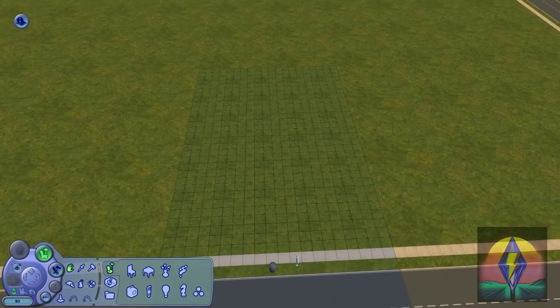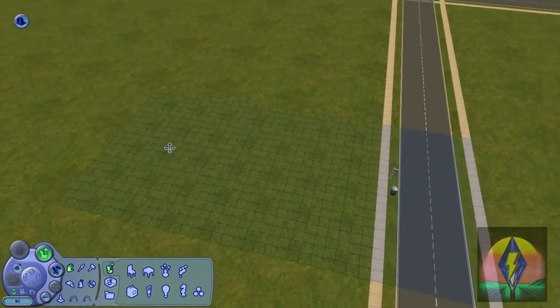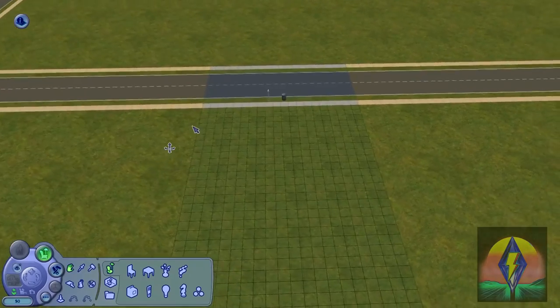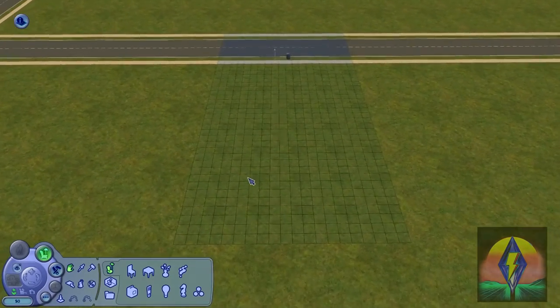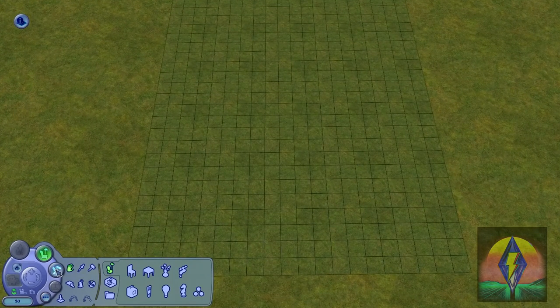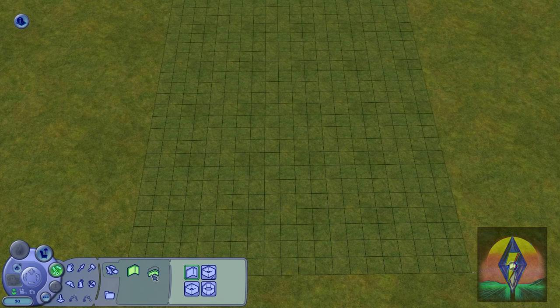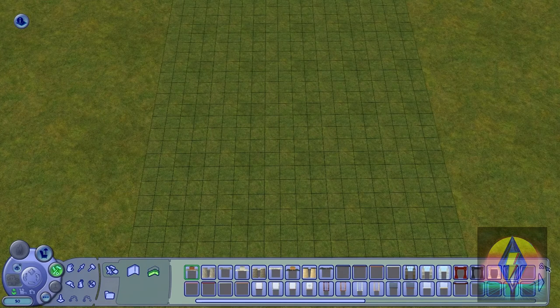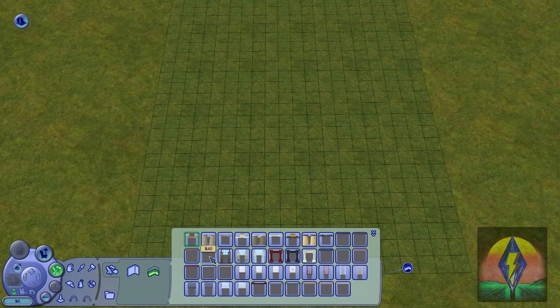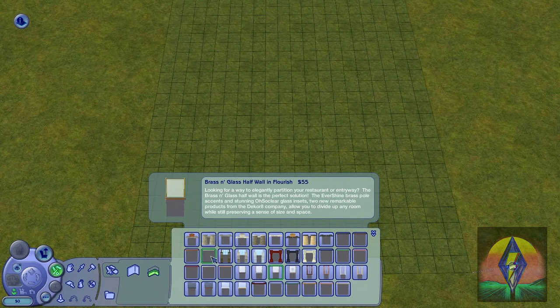So we are in build mode, and you can use any size lot you want, as long as you have enough room for a pool in the backyard. For the first step of this tutorial, we are going to be building the frame of the pool first. So go over to your half walls. It doesn't really matter which wall you choose, but if you want your pool to look exactly like mine, go ahead and use one of these simple half walls.